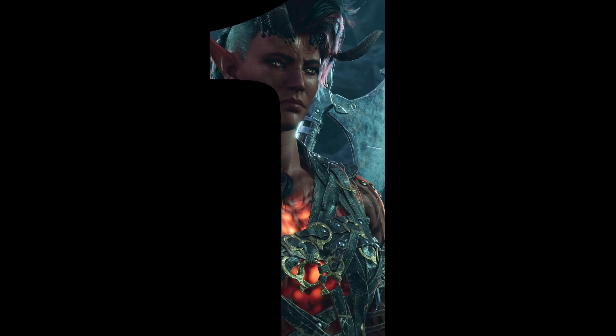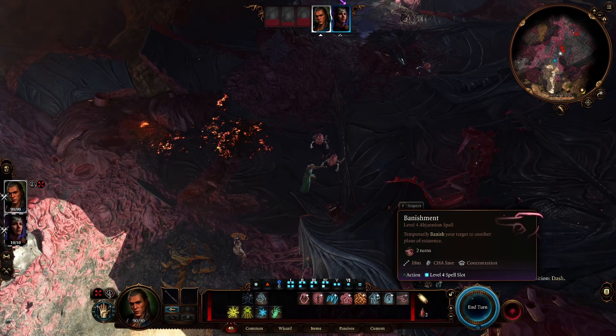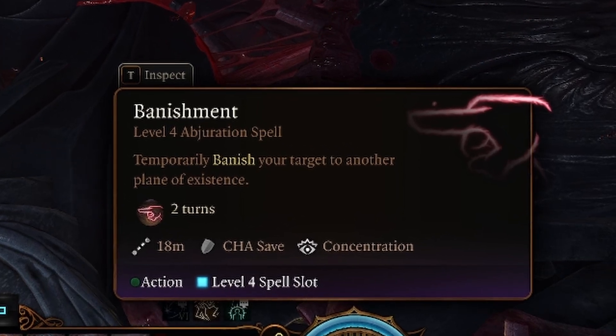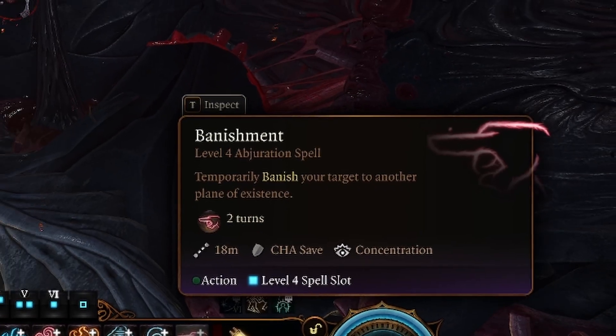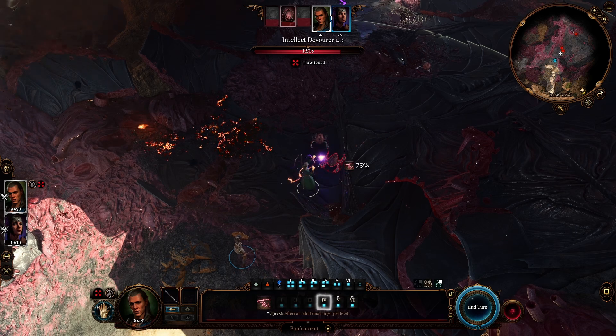And my absolute favorite level 4 spell in Baldur's Gate 3 is Banishment. Banishment comes from the School of Abjuration and is available to the Sorcerer, Warlock and Wizard. It allows a caster to forcibly send a creature to another plane of existence, targeting a creature within 60 feet and forcing them to make a Charisma saving throw. If the target fails, it is banished to a harmless demiplane for a duration of 2 turns, effectively removing them from the game and making Banishment an extremely useful tool for incapacitating dangerous foes or buying time for the party to deal with other threats.